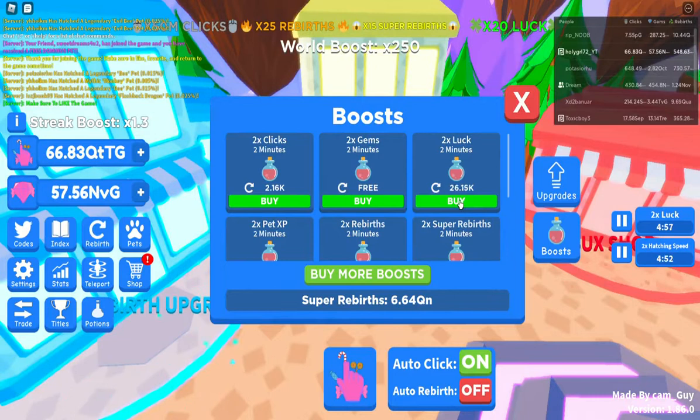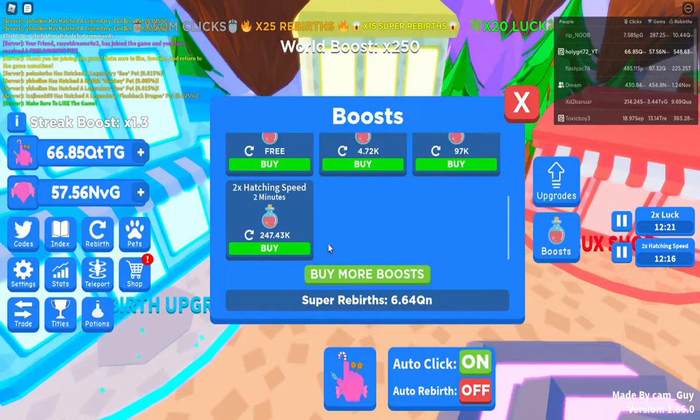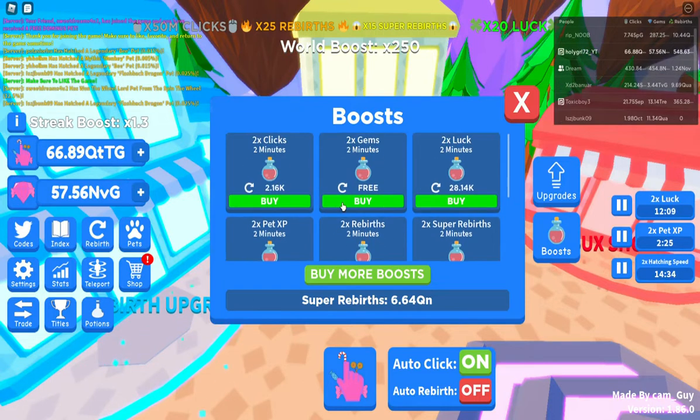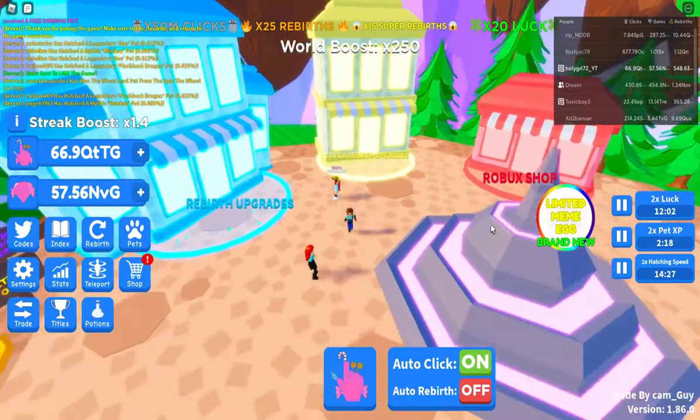Let's go ahead and get a few of the luck boosts, a few of the two times hatch speed. And if you didn't know, you can actually get the boost for two times pet experience and two times reverse — you can get all of these in the super rebirth shop. So that is not bad.